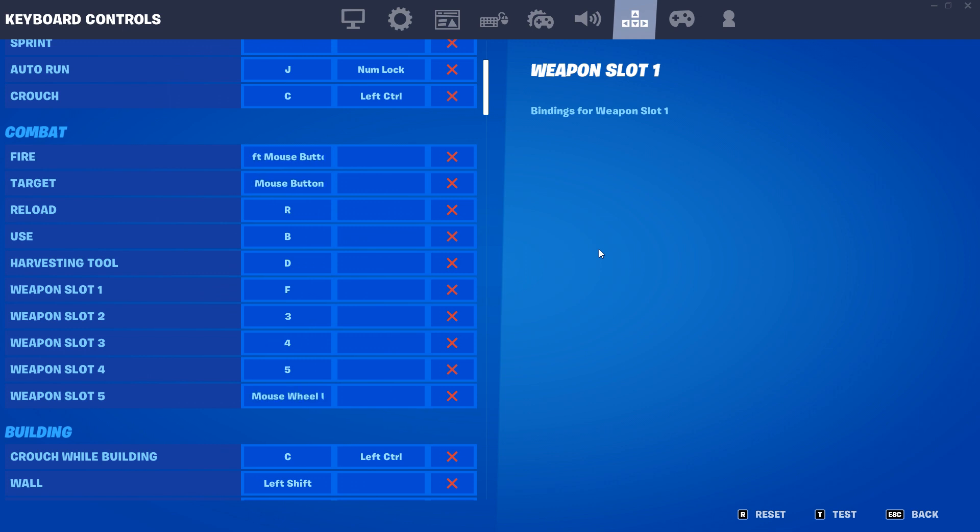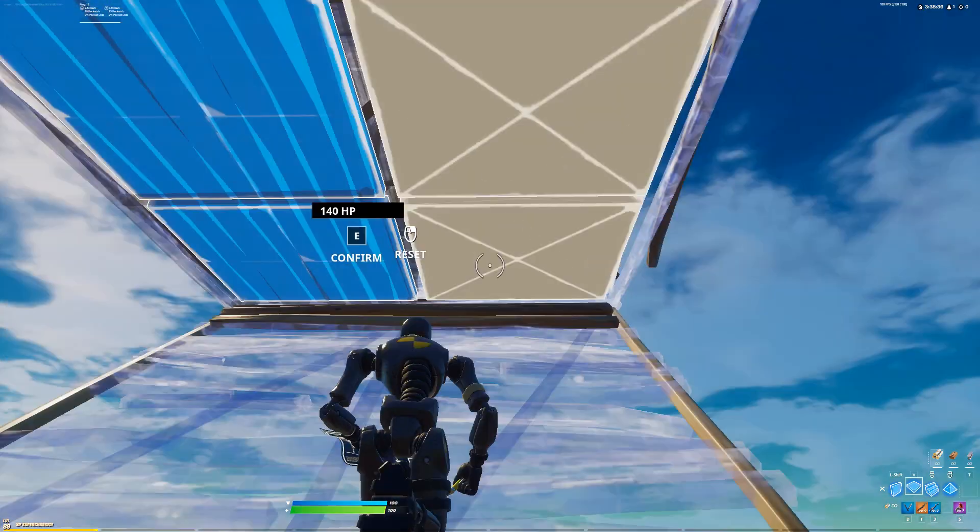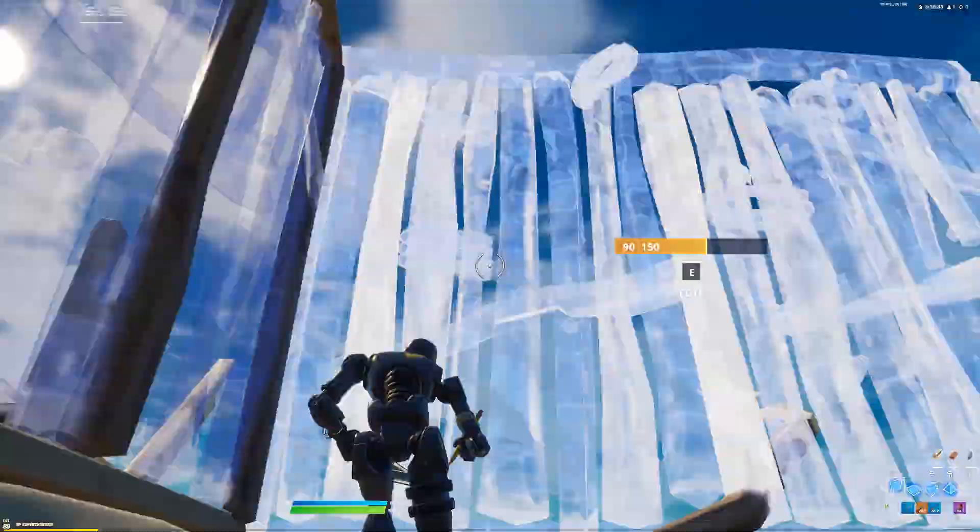Now we're onto weapon binds. You might notice harvesting tool is on D, which will really confuse you at first since you've just switched it off movement. Weapon slot one is on F, which is my shotgun — you could switch D and F back to front if you'd like, but it doesn't really change much. Weapon slots two, three, and four use keybinds 3, 4, and 5. For weapon slot five, use Mouse Wheel Up. The reason you don't use keybinds 1, 2, or Tab is because that means you'd need to take your ring finger off your movement keys, so you can't move left and right while switching weapons.